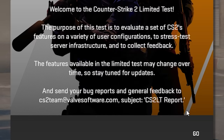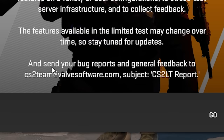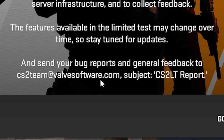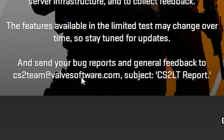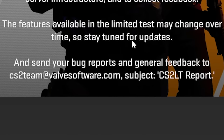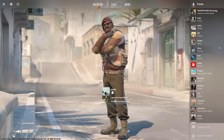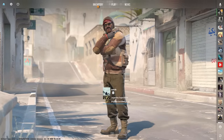The features available in the limited test may change over time. You can also send bug reports and general feedback to cs2team at valvesoftware.com — you could also send them an email saying 'invite anomaly please.' This is very nice. I like the updated menu, it's very loud though.